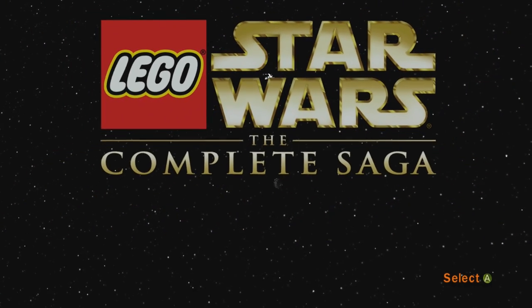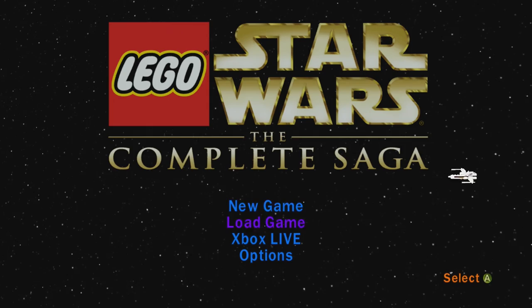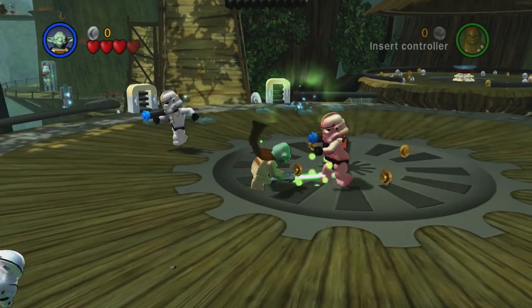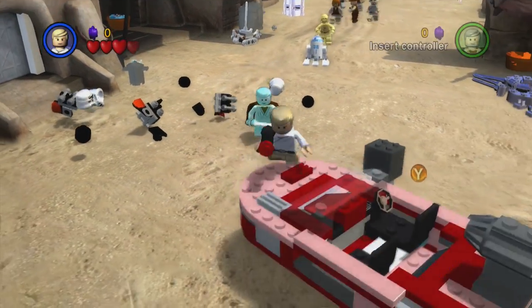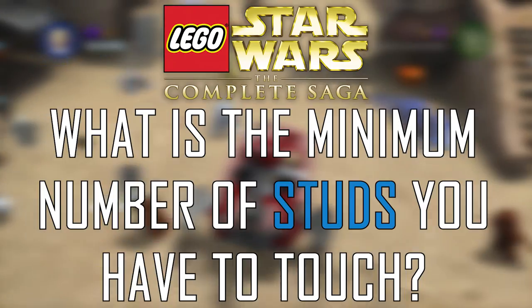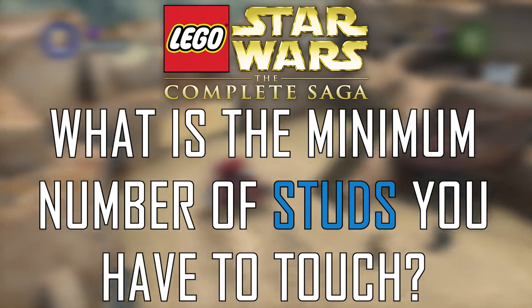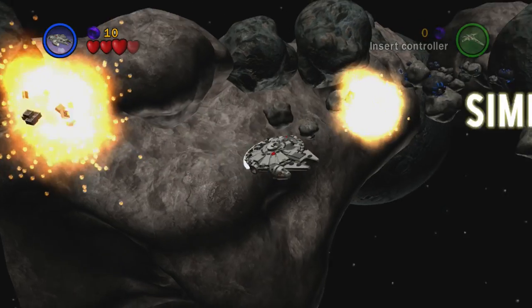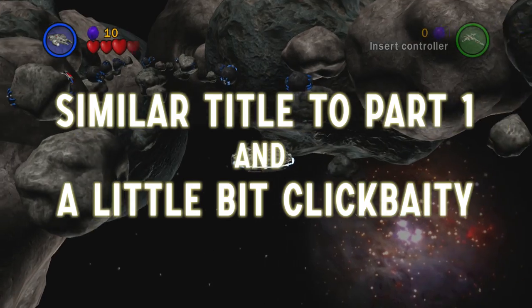Welcome back! This is part two of: Is it possible to beat LEGO Star Wars The Complete Saga without touching a single stud? Definitely go watch part one first if you haven't, because I go over all the rules. You may be wondering why I titled this video the way I did instead of changing it to 'What is the minimum number of studs you have to touch?' Since in part one we already found out you can't beat the game without touching any studs, I wanted to maintain consistency, and this title is shorter and catchier.